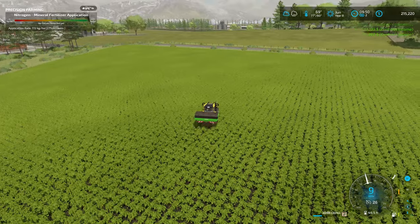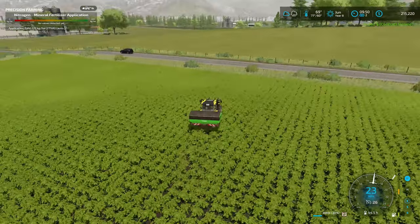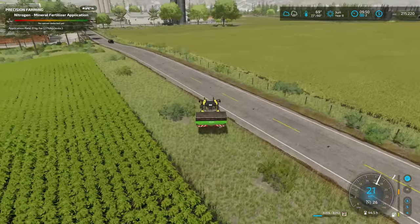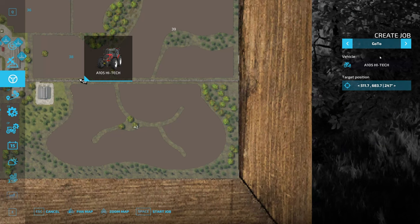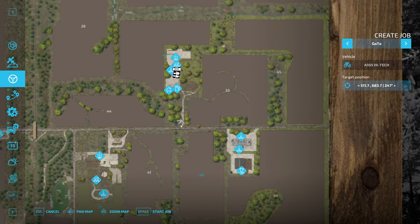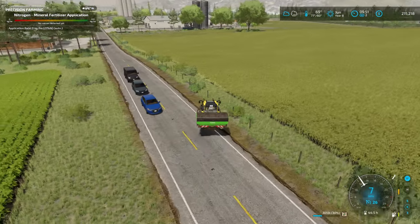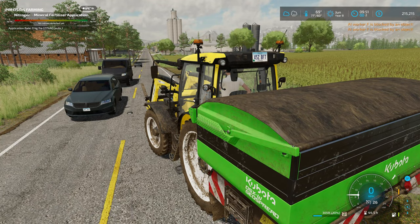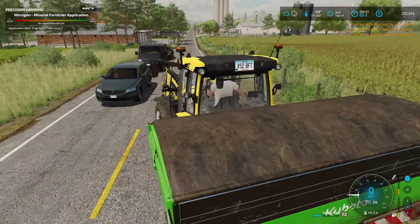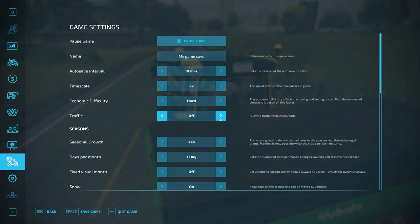I'm going to hire a worker to drive the vulture back to the farm. Let's create a job and send them up to the driveway area. Start job — don't run into the fence. They're waiting for traffic, which is why I don't use this feature much. Let's turn off traffic for a second and then restart it once they really get going.